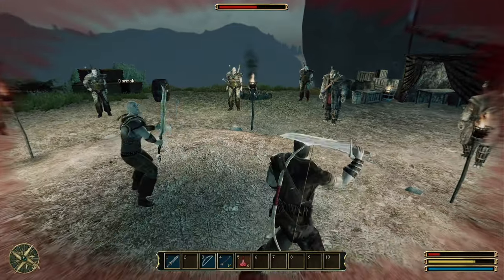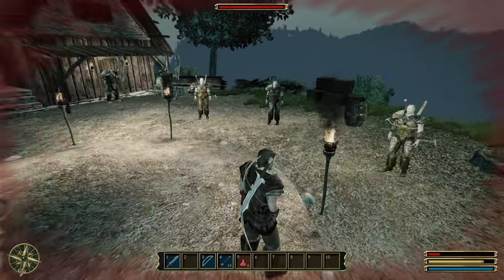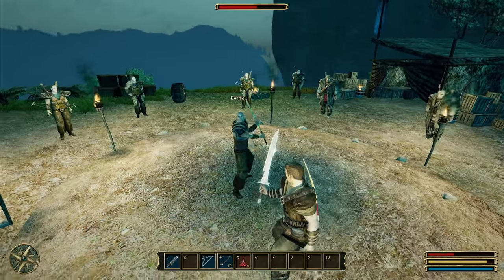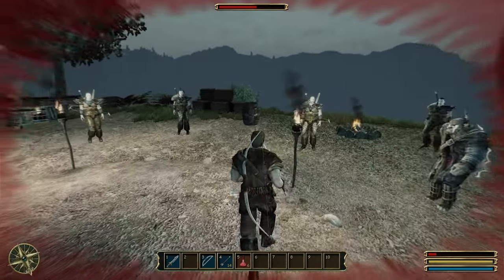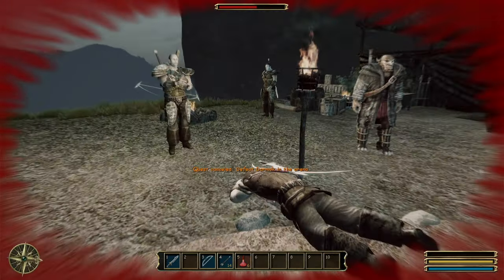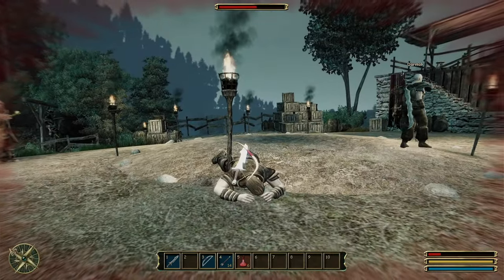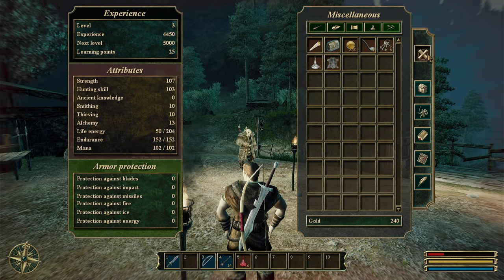The second fight with Darmok is intense - he appears to heal himself at one point. I accidentally step outside the arena boundary and question whether I lost. I put my weapon away as instructed, then charge back in and fight again, with the camera giving me trouble throughout.